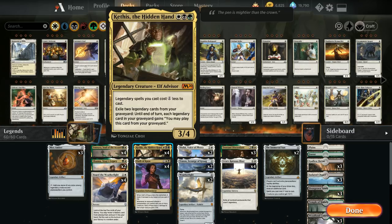3 mana for a 3/4 legendary creature that says legendary spells we cast cost 1 generic mana less, so it gives a nice discount to all legendary spells, and basically our entire deck consists of legendary spells. We can also exile 2 legendary cards from our graveyard and until end of turn each legendary card in our graveyard can be cast from our graveyard as well — a nice recursion engine giving us a ton of card advantage in the late game.